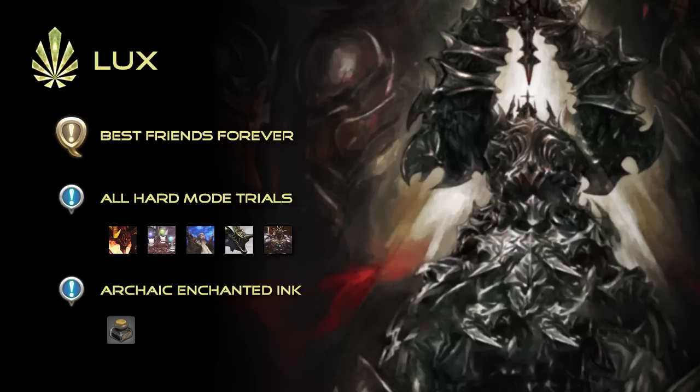And once you're done, purchase a bottle of archaic enchanted ink for the low, low price of 1000 tombstones of lore or poetics. Once all is said and done, return to Ardashir one last time, and you will be presented with your final, fully completed Anima weapon.